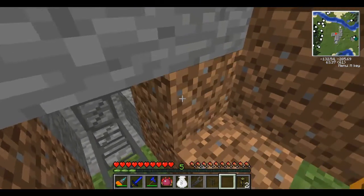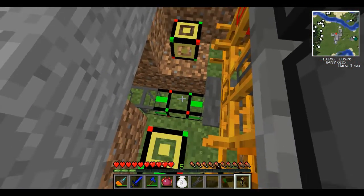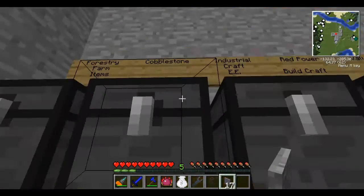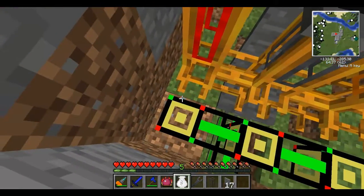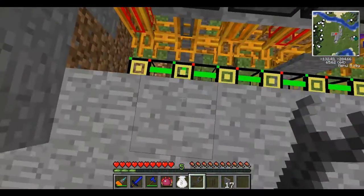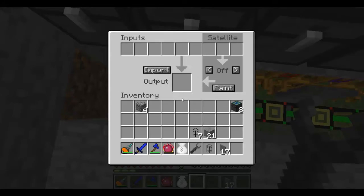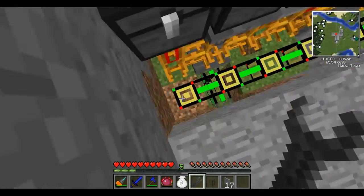And I put this stuff here. I also made sure that the provider pipes were on the correct setting. Like for cobblestone — I want it... Did I make the wrong type? I made crafting pipes. Derp.